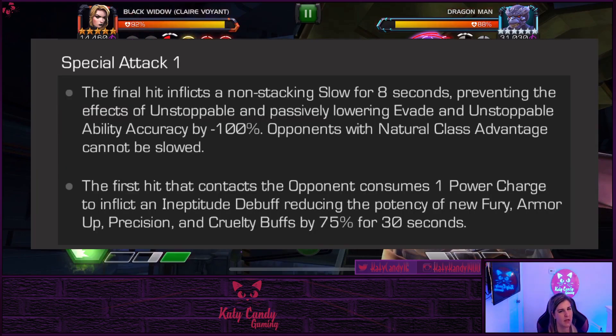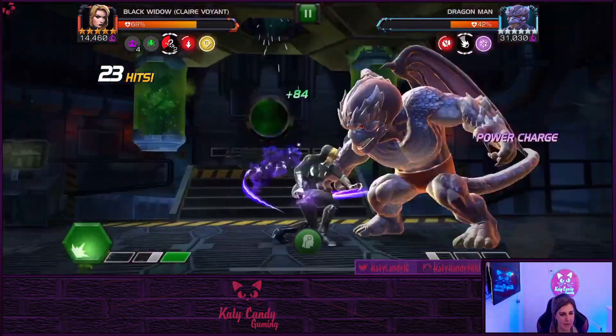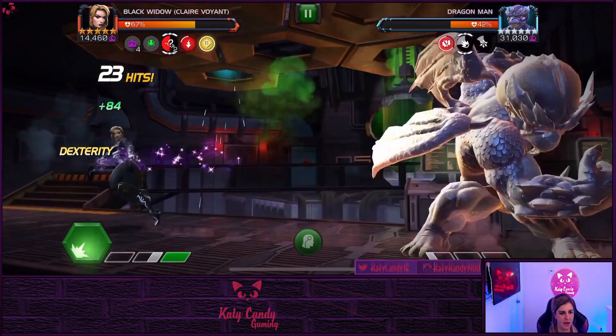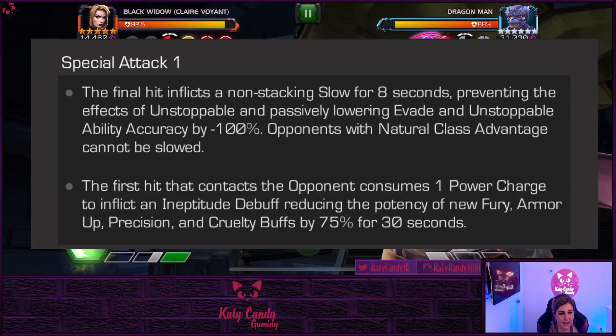Let's talk about his special one, because this is honestly the easiest one to evade. But it does put a slow on you if you get hit, so you're not going to be able to evade if you're bringing in someone who can grant an unstoppable buff. It also puts an aptitude debuff on you, reducing any fury, armor up, precision, and cruelty buff by 75% for 30 seconds. It's five hits — the first one with the tail, then a leap in the air, a swing, a backhand, another swing, and finally another tail rotation.